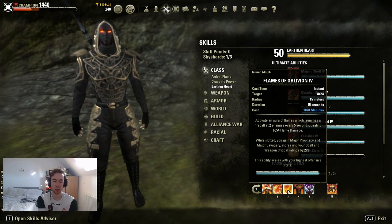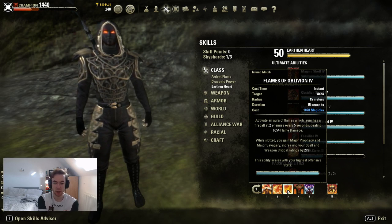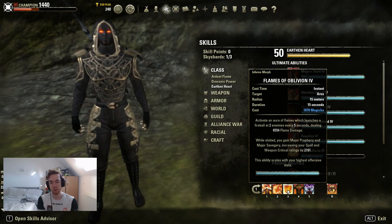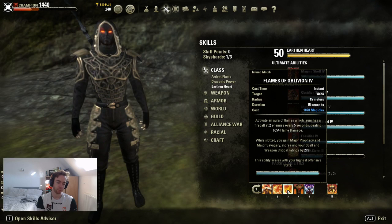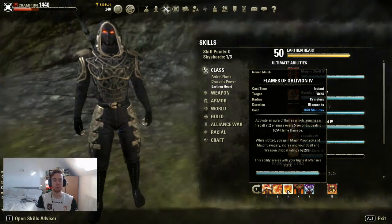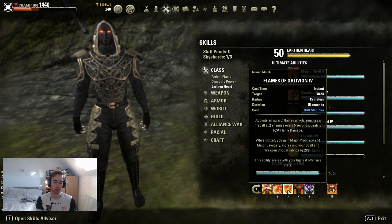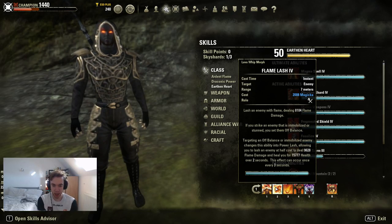I prefer Flames of Oblivion this patch — I did use Cauterize last patch. You could use either; Cauterize alone is pretty good and makes the build notably more survivable. I really like Flames of Oblivion though — I do think it gives DK a lot more kill potential. The reason I've gone Flames of Oblivion this patch is it got buffed to hit two enemies rather than one, which also makes it solid AoE damage and one of your highest damage returns in a battleground.